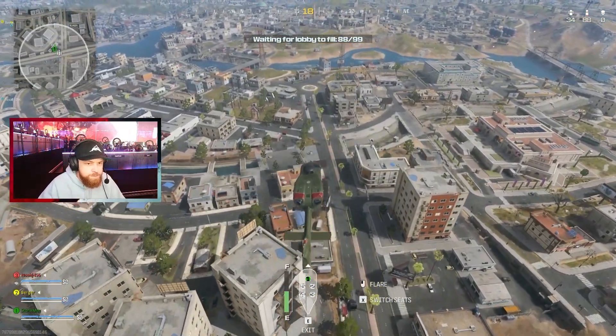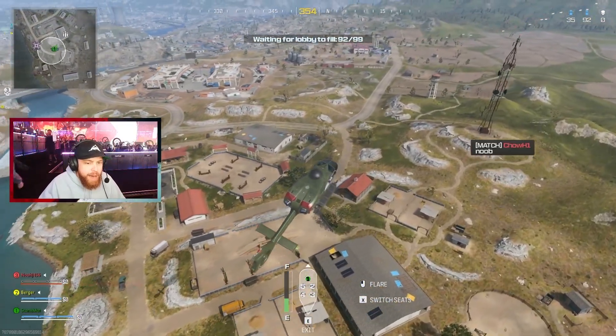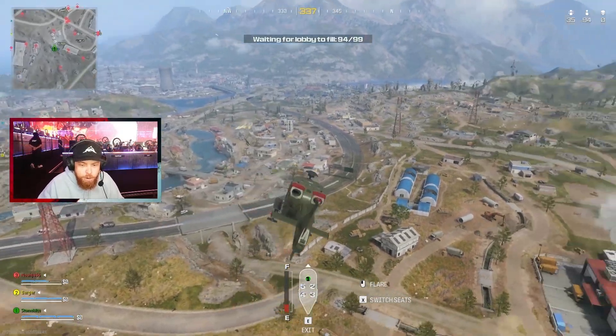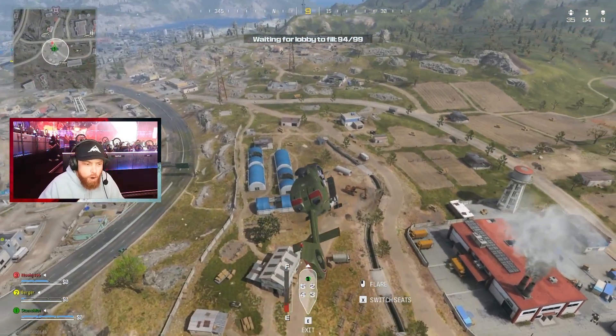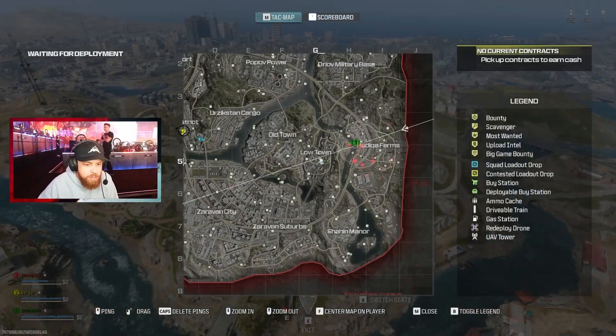Inside buildings you can go to as well. I can look at this complete island — it's just so densely packed, cover is everywhere. Now we'll go through the middle of the map, starting at Farms over on the right side — very similar to Verdansk Farms. As we work our way to the middle of the map, this is going to be the high-threat zone.